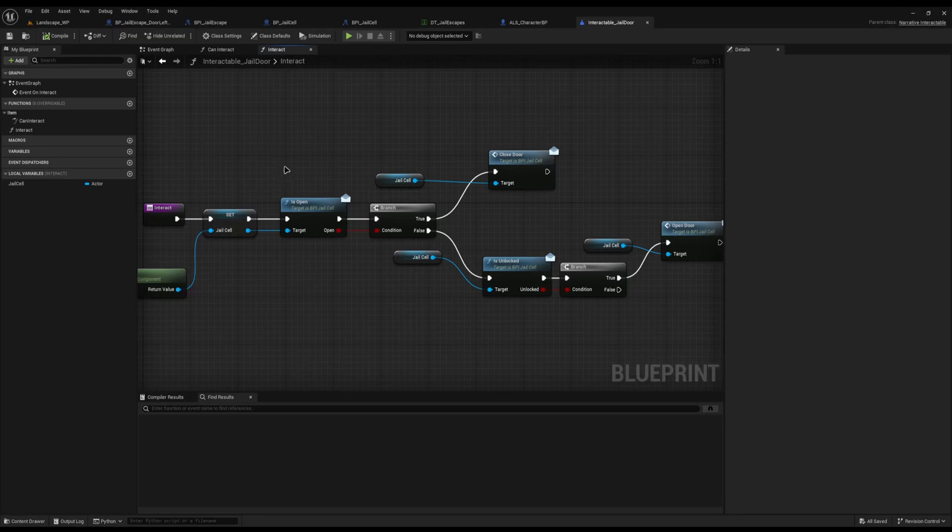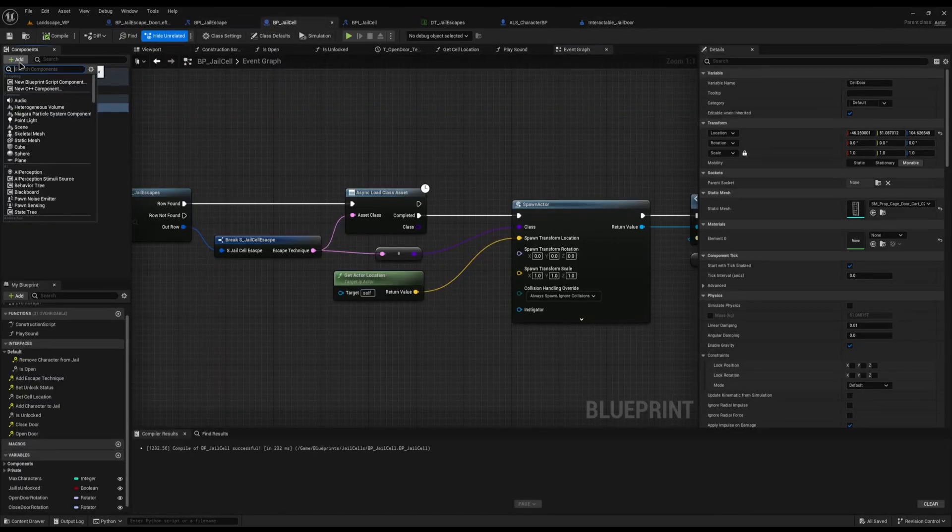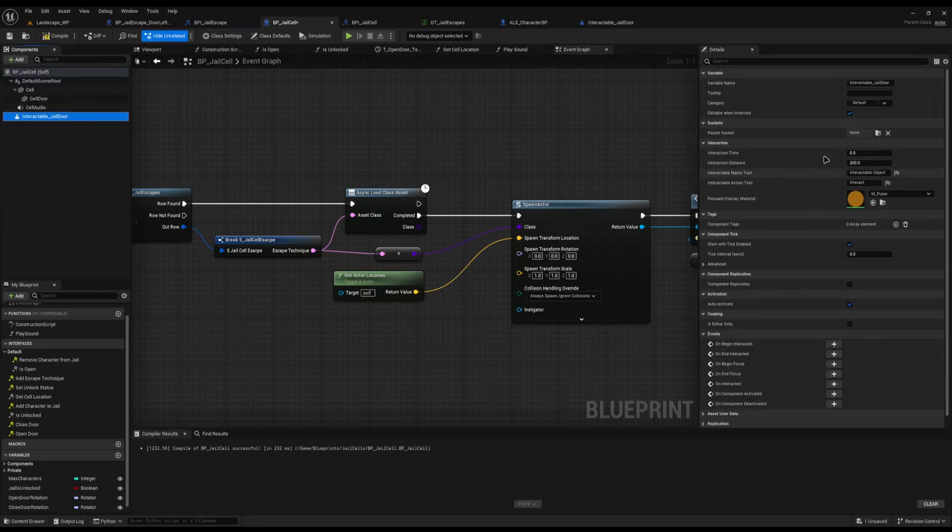With that basic setup, I'll come back to bp_jail_cell and add the interactable jail door component. I can click on it, set the interactable name to jail door, and hit compile and save. With that, we should theoretically be able to interact with the jail.